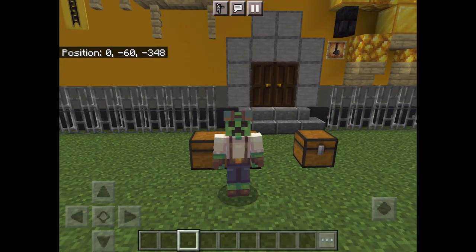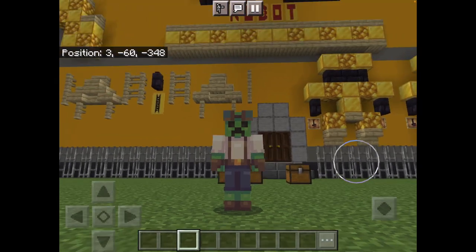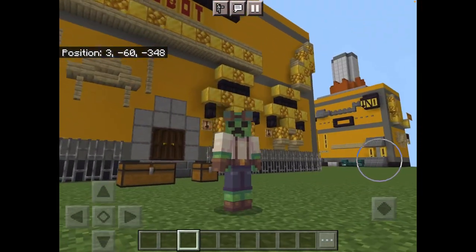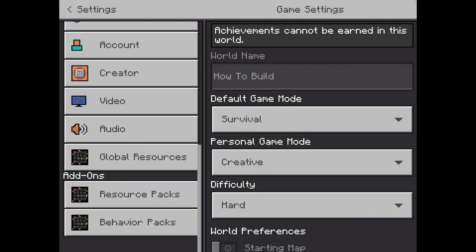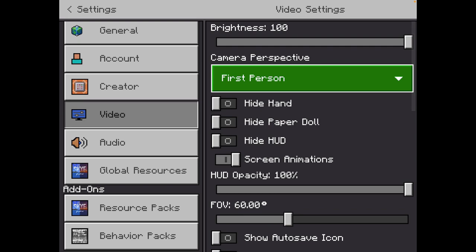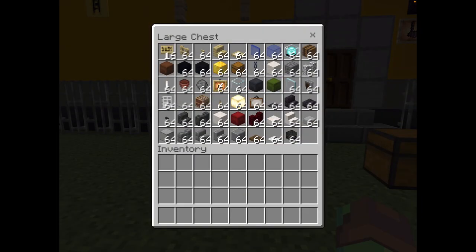Welcome back to another building tutorial where today we are going to be building the interior of the robot repair tech factory. Let's get into it. Here are all the materials you are going to need — please make sure you have access to all these materials and enough of them.